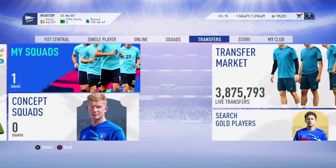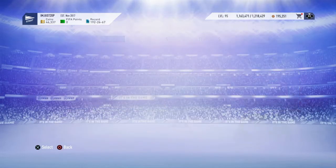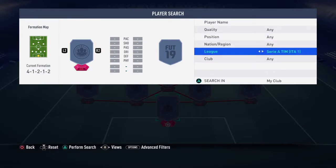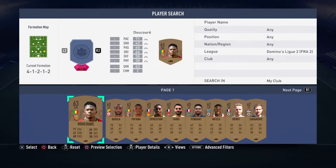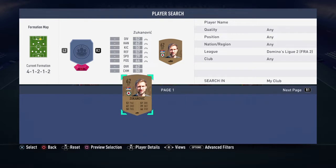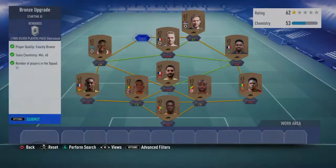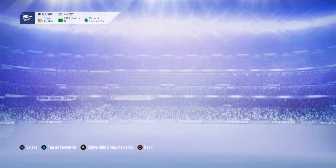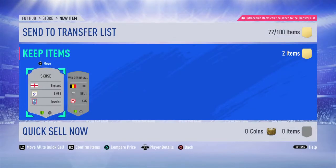For the silver players that you'd normally buy for about 5 or 6k, here's what you do. You take the bronze upgrade SBC and submit all the bronze players from your club that aren't usable — so let's use League 2 as an example. You submit them all in and you get 2 silver players, which is worth it because those bronze players are pretty worthless otherwise. I stored up about 80 of these and then did the SBC.